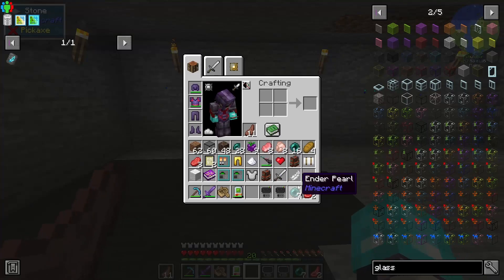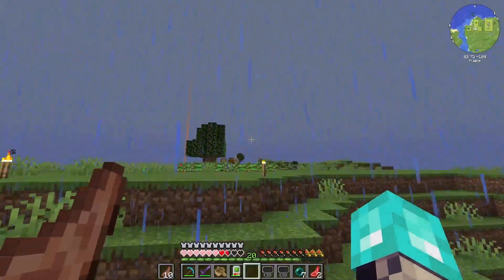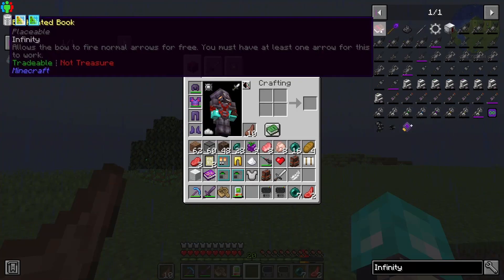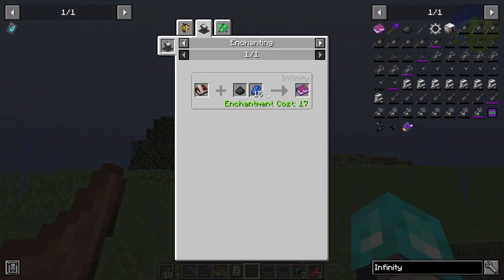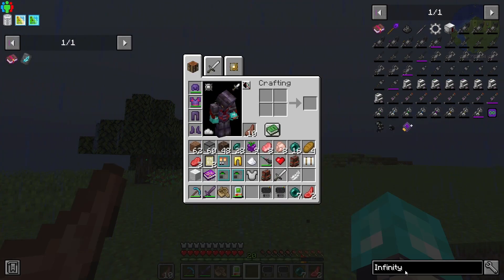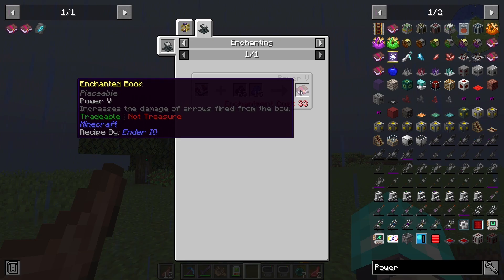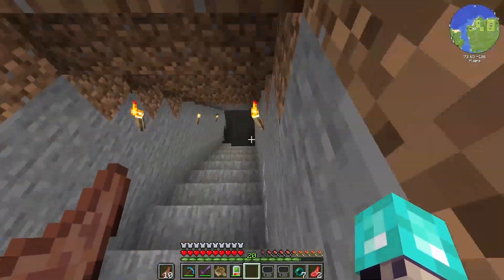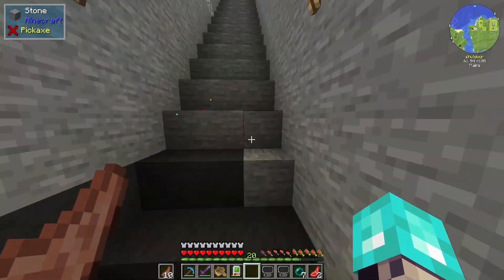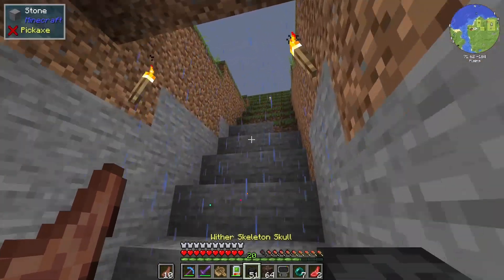So we just got a ton of ender pearls, so we should be able to get geared for the End. The only thing I probably want to look at is an infinity bow — probably power five. Let me quickly turn on the spawner here. I need to actually get nether stars real fast for these two spawners so they can keep spawning while I'm not here.